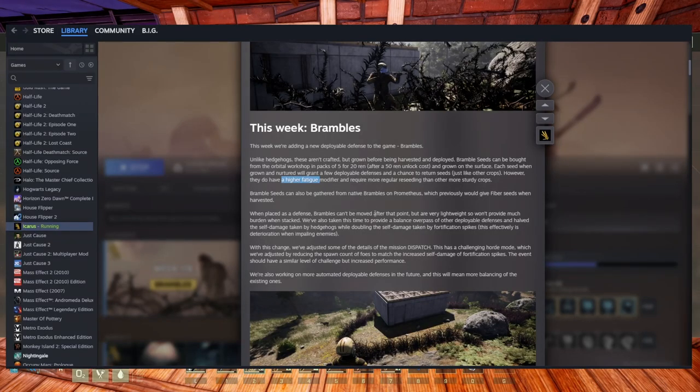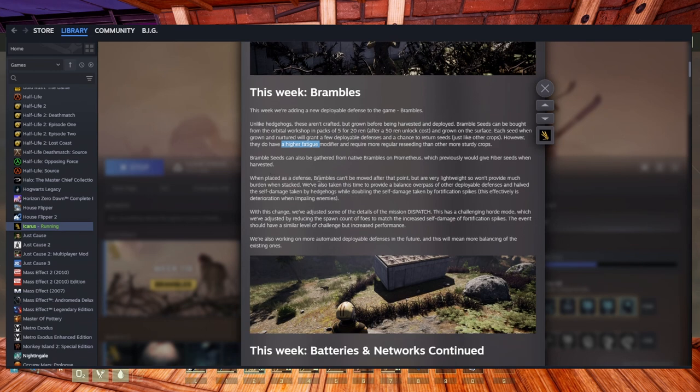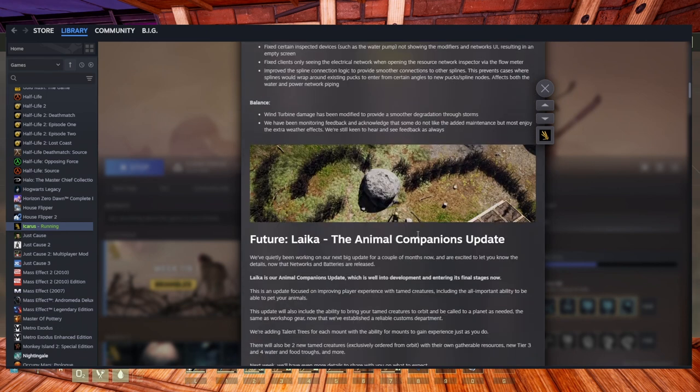When placed as a defense, brambles cannot be moved — that's very interesting. As you can see in this screenshot, one player put them all around their base with just a small entrance gap. When they're in my plots I can walk through them without being hurt or slowed down. I need to test if that changes when placed on the ground, because if they hurt me every time I pass we'll need to build an entrance point.